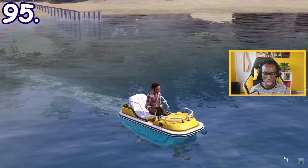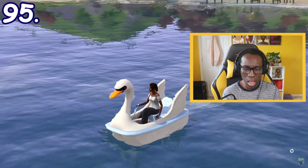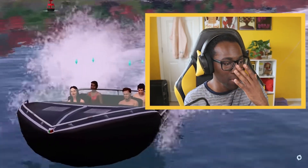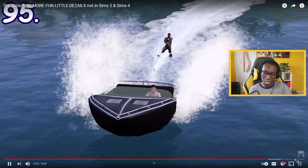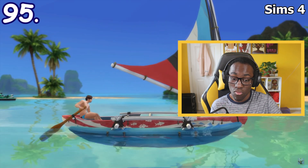The Sims 3 Island Paradise adds many types of water vehicles. Sims can ride pedal boats, windsurfers, swan boats, rowboats, sailboats, speedboats, jet skis, and even take a taxi boat if they don't own any water transportation. Sims can also water ski with speedboats. Sims 4 Island Living only has jet skis and canoes for water transportation, and only one Sim can ride them at a time.